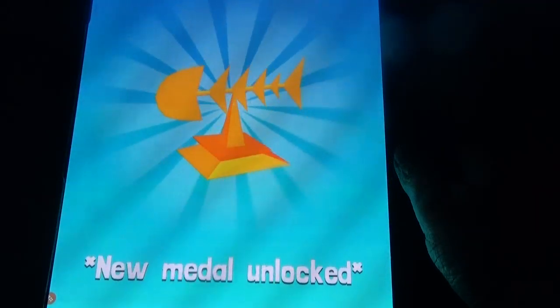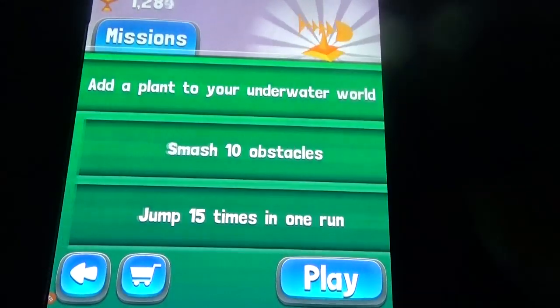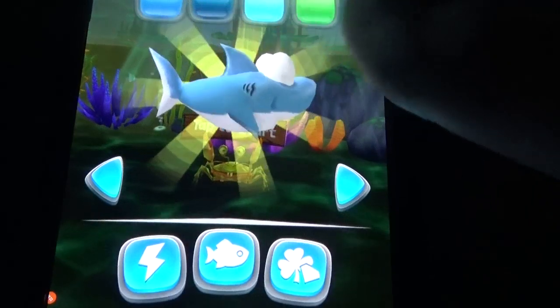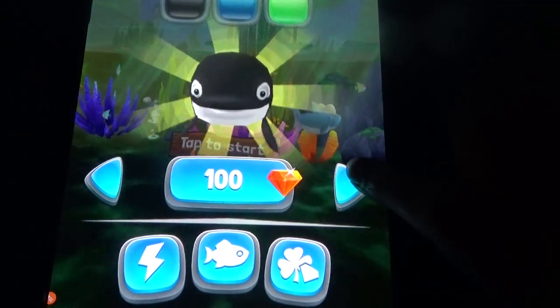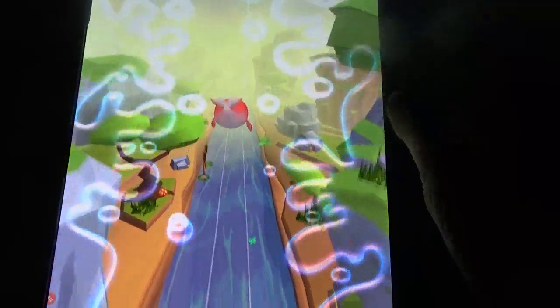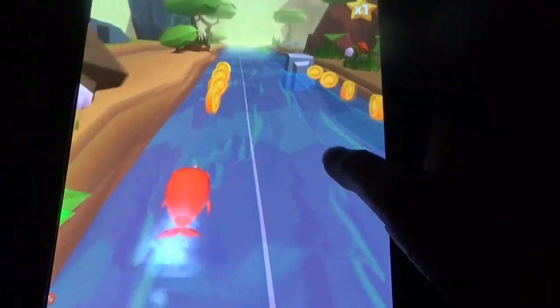So let's die first and see the characters and other things, then we can play again. If you finish some missions, you'll get some gems and all those things. The fish color you can change like this. Remaining fish you need to buy for gems and coins. So let's play — not that much bigger game, but a different game. The water and all those things look nice.